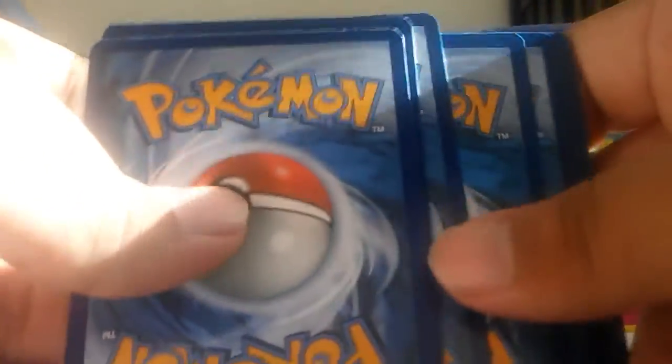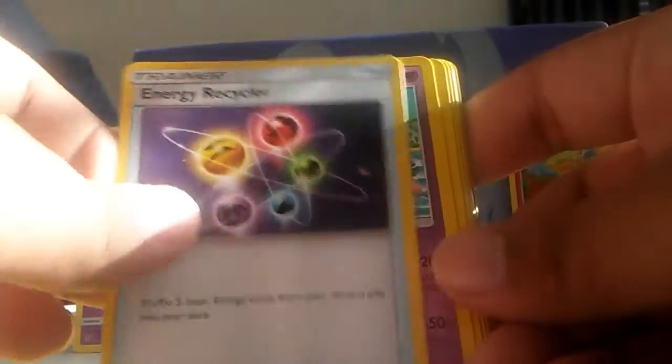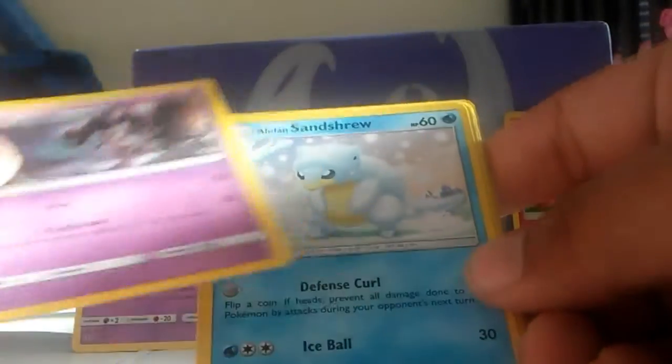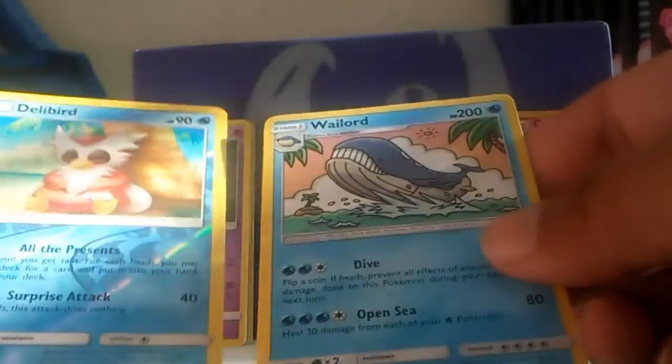I forgot to show the code trick there. Okay, so we got Electric Energy, Energy Recycler, Slowbro — really nice soft art — same thing we've got, Raticate, Psychic types, Alolan Raichu, Stufful, Bellsprout, Gligar, Patrat, reverse holo Delibird, and then a regular rare Raichu. So nothing too special there.